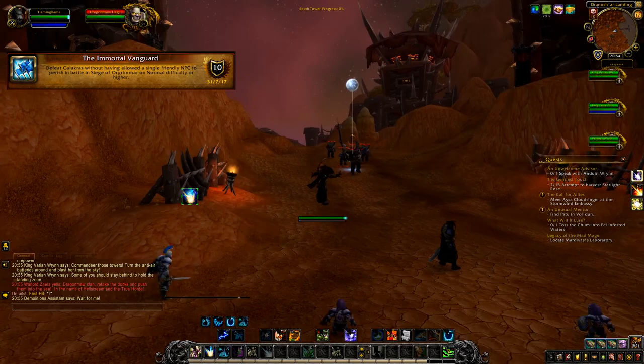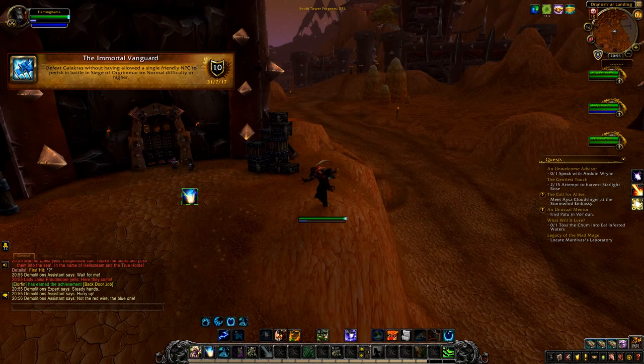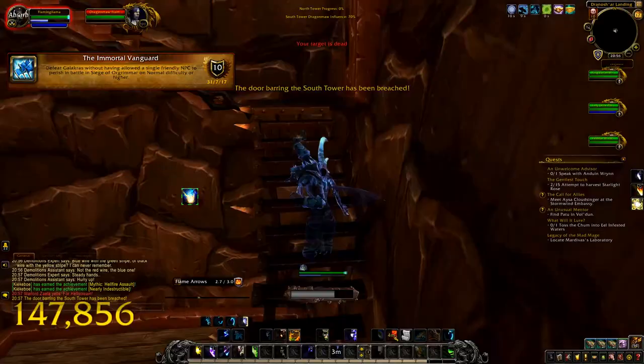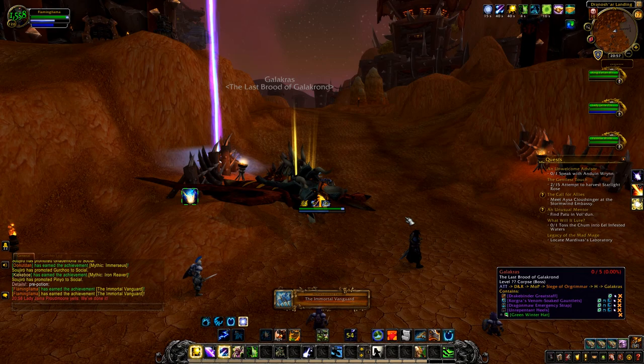The next achievement is called The Immortal Vanguard. All you have to do is make sure your NPCs don't die. When you start this fight, there will be gnomes or goblins depending on your faction trying to open the door toward the tower. Kill everything and make sure none of your friendly NPCs die. Once the door is opened, make your way upstairs, kill everything along the way, sit in the cannon, shoot at Galakras a couple of times, then jump off the tower, kill the boss, and you'll have your achievement.